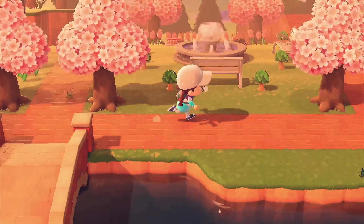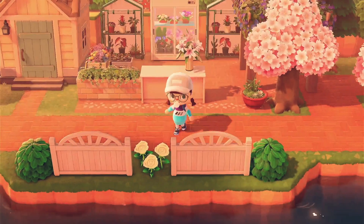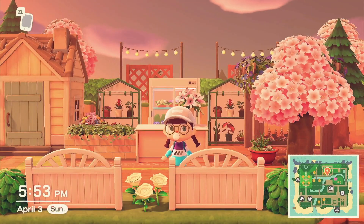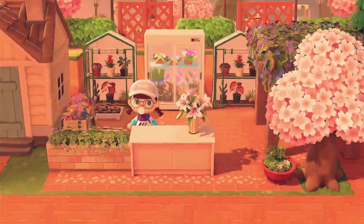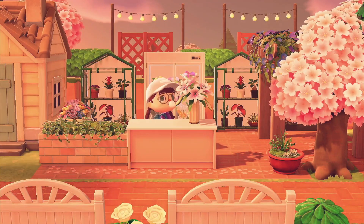Coming back around — Daisy has a flower shop! I was actually going to have her be the boba shop owner, but then I realized she is literally named after a flower, so I decided to make her the flower shop owner. It's very simple but also super stinking cute — I love how it turned out. I wish I could do her interior as well but I'm too lazy to do Happy Home Paradise.